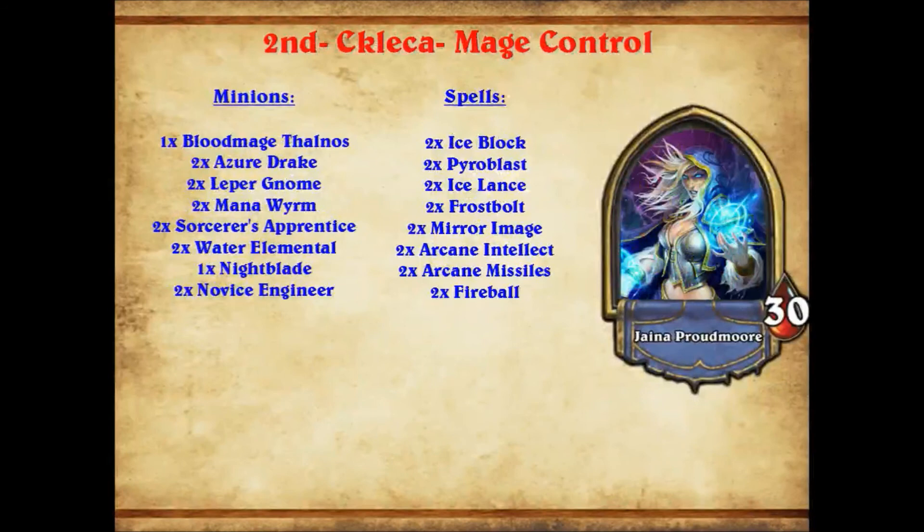The last two decks I'm going to talk about are both Mage Control decks — I'm just going to talk about the differences. In CK Lekka's deck, we had a lot more minions — things like Double Azure Drake, Double Water Elemental. These are slow minions that just grind your opponent out. They give you spell damage in the case of Azure Drake and Blood Mage. Very, very grindy cards. And then we had a Nightblade — he took a Nightblade, the most under-rated five-drop in the game in my opinion, to second place, which is incredible.